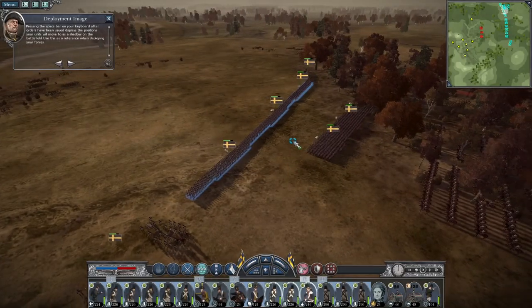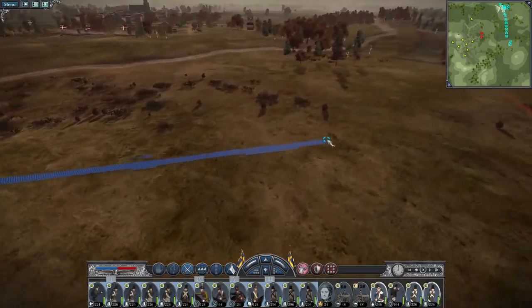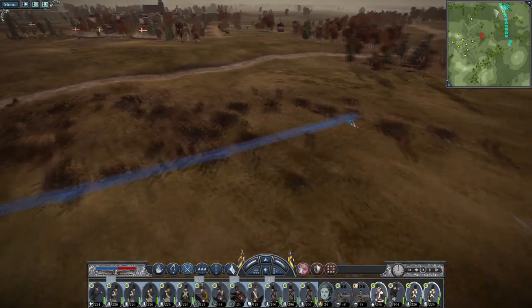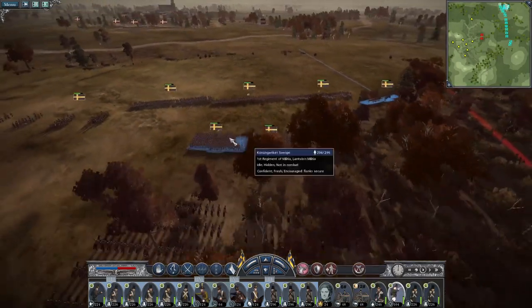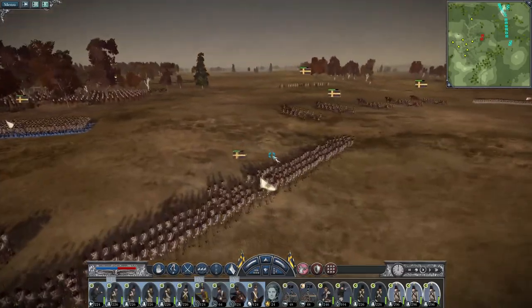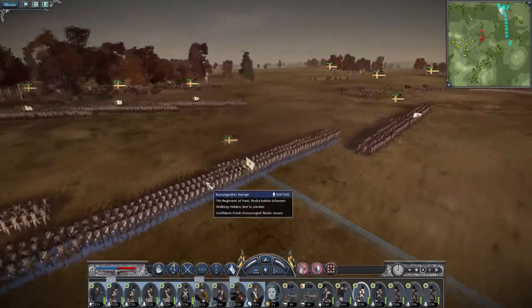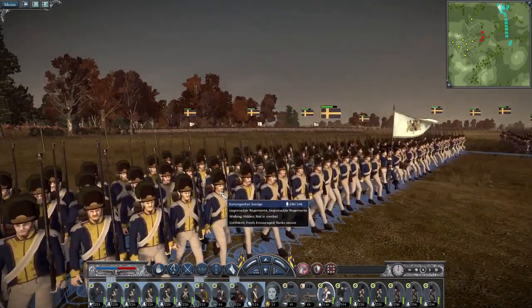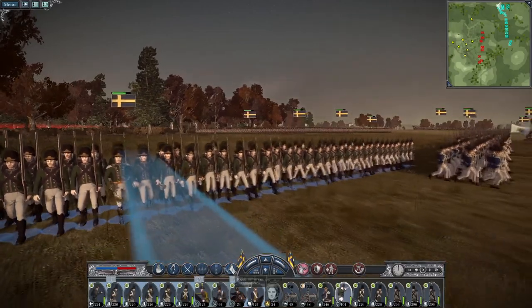Actually it might be better once the battle's been joined. Oh — I don't even have that keyboard shortcut. After orders have been issued, it displays the position of your units. They are advancing towards me already. Troop movements are very slow. Advance, advance, advance. This is a Finska Indelat infantry unit. So they're all walking — oh, they're hidden. This is a live Grenadier Regiment — my grenadiers. They look pretty sweet.